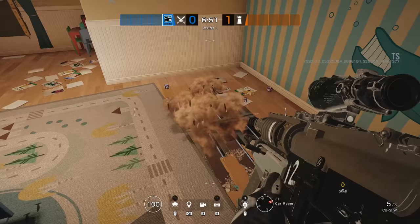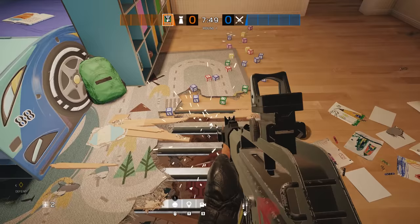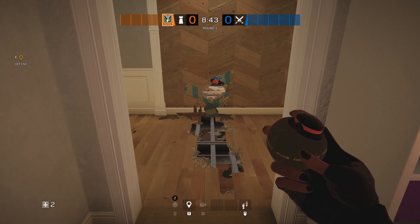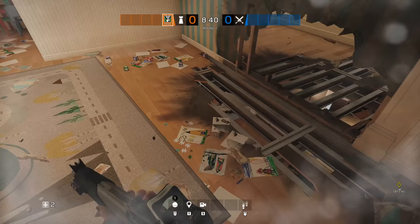Last but not least, the entire floor in the car room has been turned into wood and can now offer some great angles down into the back stairs hallway. You can watch the stairs themselves, the door to the new music room to the south, the door east to the kitchen, and even north to the game room if you go through this section of the wall here. This makes the car room a great place to limit access to the back stairs and can be used by both defenders and attackers.